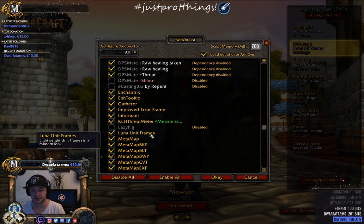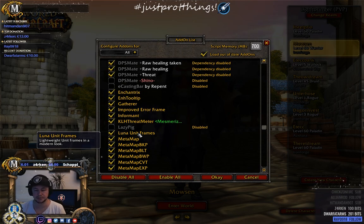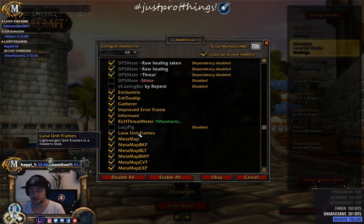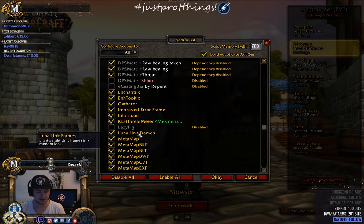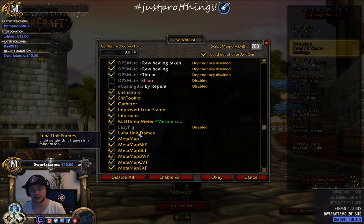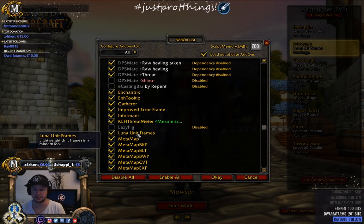Luna Unit Frames is the unit frames I'm using. If you look at my character and raid frames, it's very solid. The best thing about Luna Unit Frames combined with Bonus Scanner is that you see incoming heals in your raid frames — so you know if four people are already casting heals on someone. Very useful for healers and tanks to know if heals are incoming before using a cooldown.